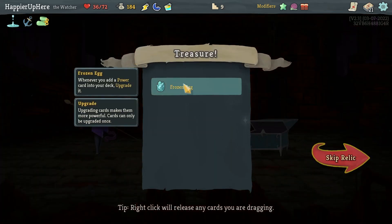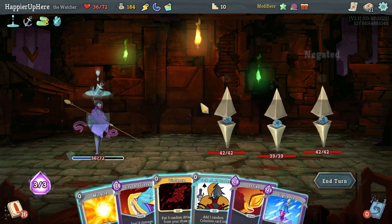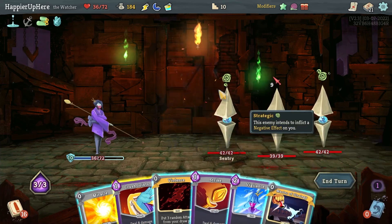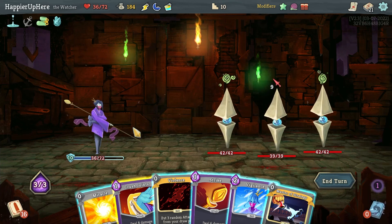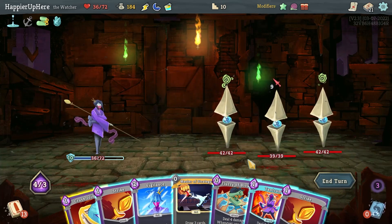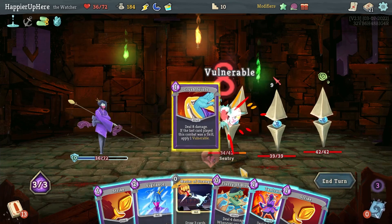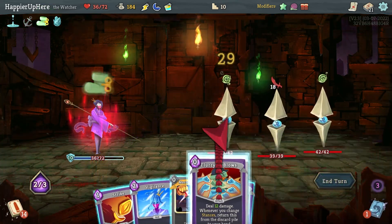Master of Strategy is pretty good. I'm fully defending this turn — let me do Miracle and Violence first, hoping for a way to enter Wrath. Then I can exit it too — let's do Crush Joints, Flurry of Blows, Tantrum, Flurry of Blows again. If I get Empty Fist that would be great. Let me see what the Master of Strategy gives me — I have to do Vigilance, and I can kill here.